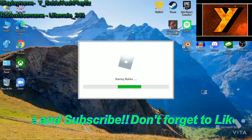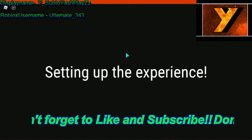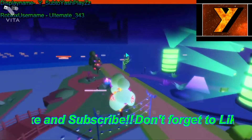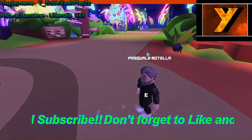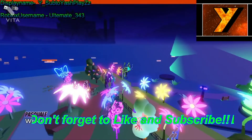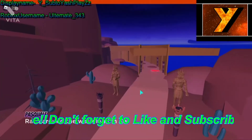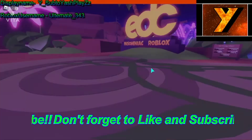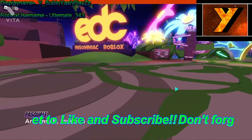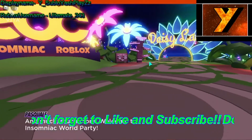So let's just join the game. Here we are in the game — just wait for it to load. If you're on PC, just press E on your keyboard, and if you're on tablet or mobile just click on it. You have to wait for it to do this kind of animation thing, and then after that you will get a badge.